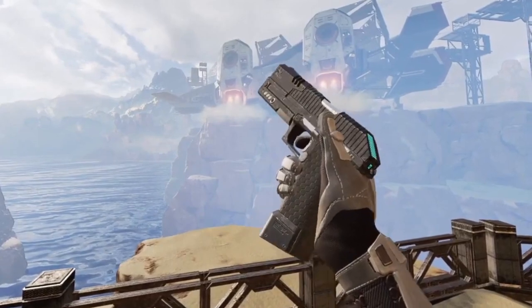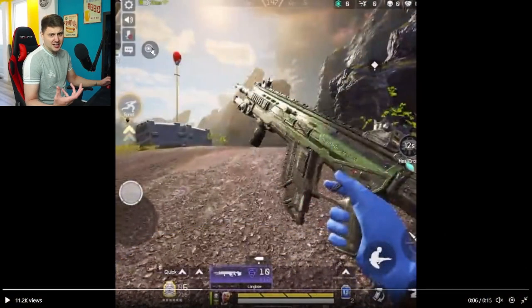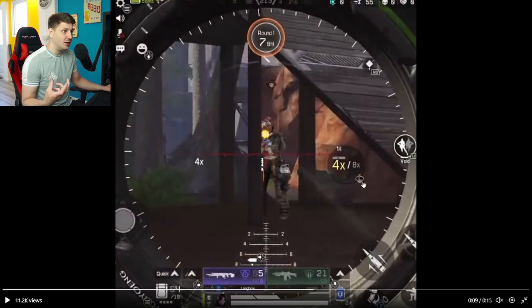The console and PC version can already do weapon inspect, so not sure why it's not in the mobile version yet — we all want to check out our skins in game without switching to third person. Skipping ahead to the next image, if you look closely at some of the in-game buttons like the emote wheel, the passive ability, and other little things, you can see little analog sticks and buttons like the LB — the left bumper. There you go boys: controller support will be coming to Apex Legends Mobile.